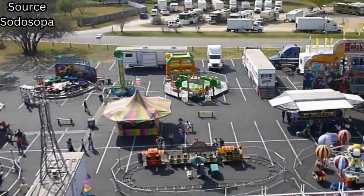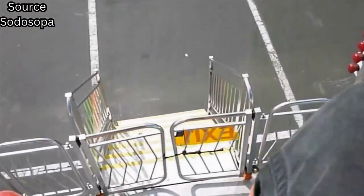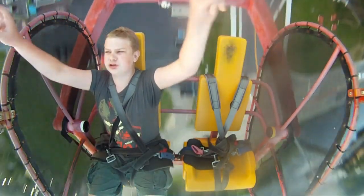Staying on the Larson train, we have the Larson Super Shot. The Super Shot is a drop tower that looks small but packs a punch. It doesn't stop at the top — instead, it just drops you down. It has a reflective panel that blocks sight on the top of the tower, so you don't know when it will drop.